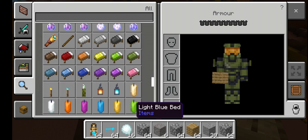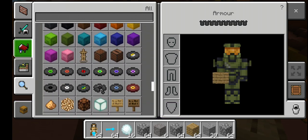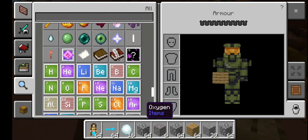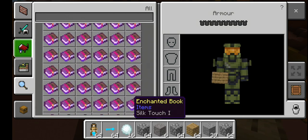Another thing I've got to tell you: wooden and all the rest, like gold, iron, and stuff like that — all the drills come in those lots. And each one you upgrade to mines a bigger radius.